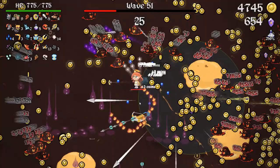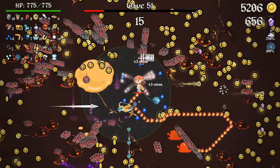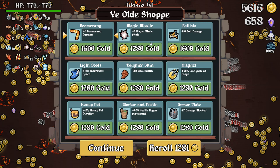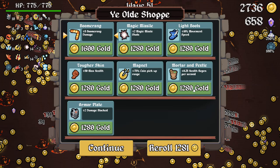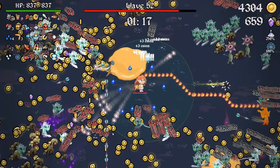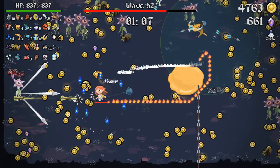I remember the first video where I accidentally upgraded honeypot — I was thinking, what is this thing? It felt useless, but it's very important. At the later waves, this is wave 51 — last video I died at 52 — it goes crazier and crazier. But with honeypot, and I get obsessed with the duration of it, I can stand in a honey puddle. I don't do it yet but eventually will, and it really slows down the mobs before they hit me, giving me time to kill them.